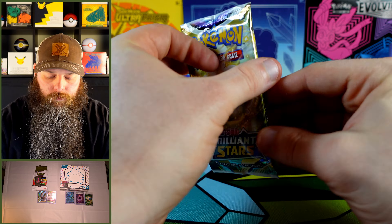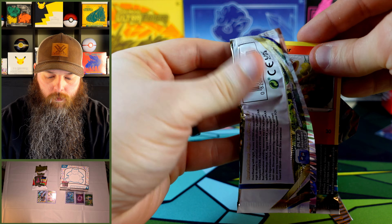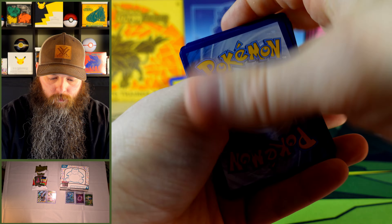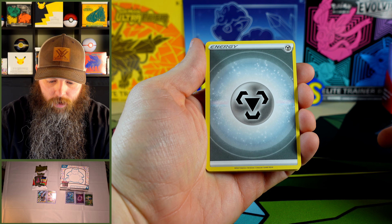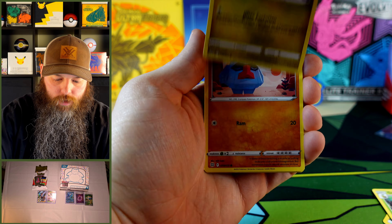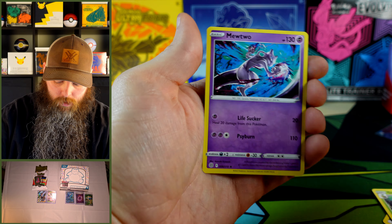Next we have Brilliant Stars from PokéRev. Look at that centering on there — very nice. Energy, Rotal, Klang, Gabite, Chimchar, Baltoy, Daxu, Nosepass, Snorunt, Collectifier, and the Mewtwo. That's a cool Mewtwo art for sure.